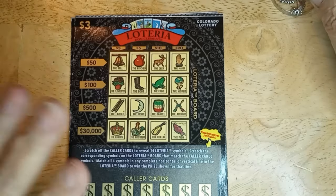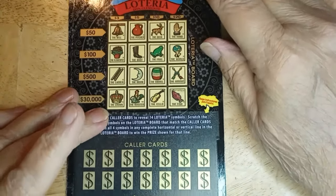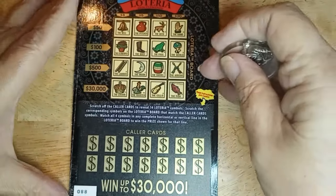Hello, this is Anna with Anna D. Scratch and Crafts. I have five of the Loteria — that's a $15 session. They're all in one strip, starting with $88 and working its way up to $92. So we're going to get started.